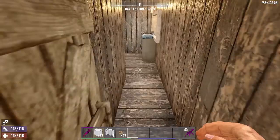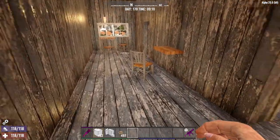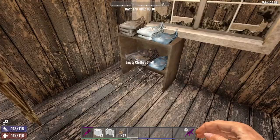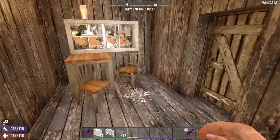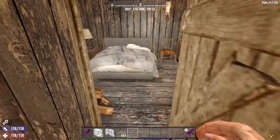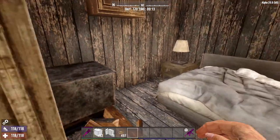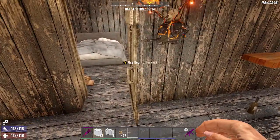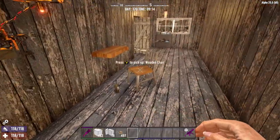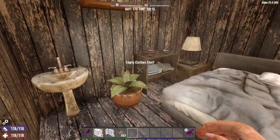Now we are going to the back building upstairs. Again, more linens and things, and two more rooms — these are boarders' rooms.